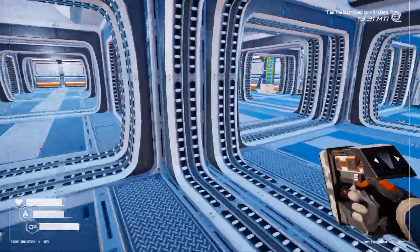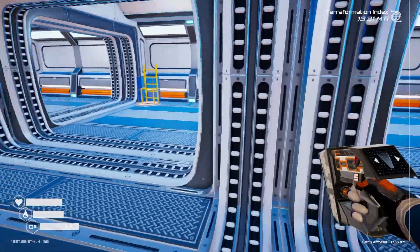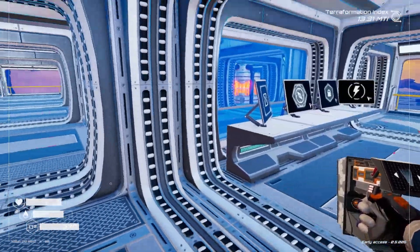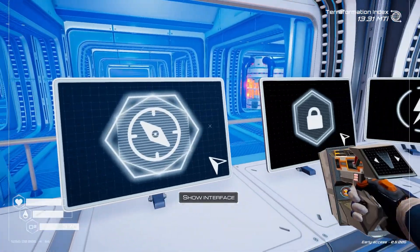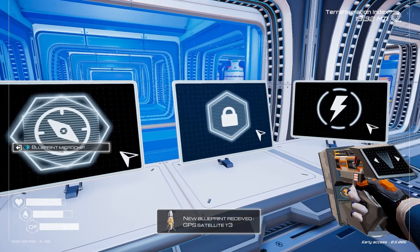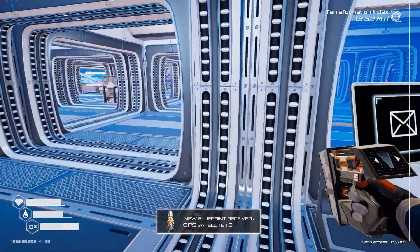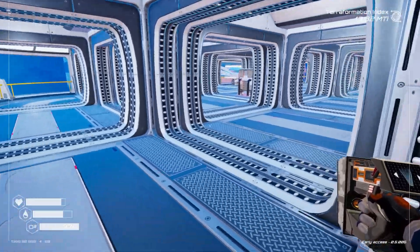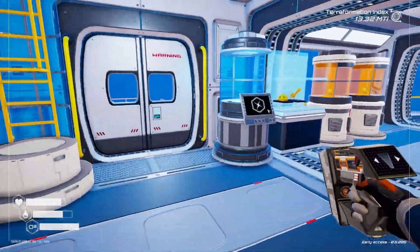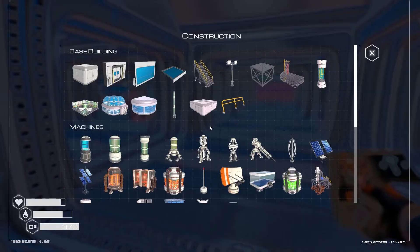Before I forget - I'm a little bit scatty - I found a chip on my adventures during the off-camera grinding. Let's get this chip decoded. We've got a satellite for it, and I need to focus on the satellites. I've kind of just built the launch tower but not actually done anything with it.